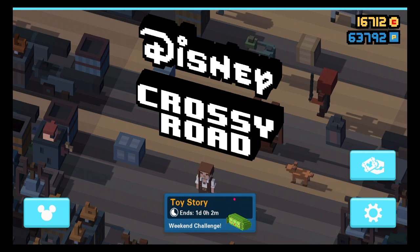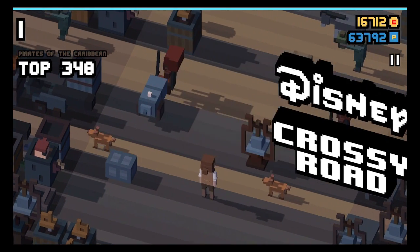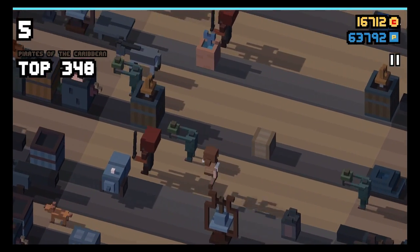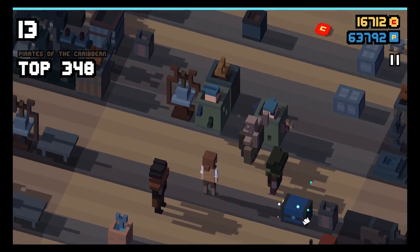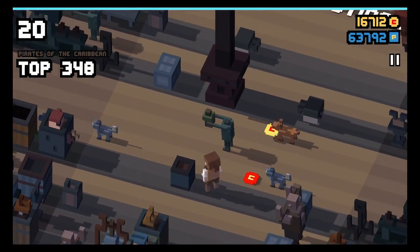Hey guys and welcome back to my new Disney Crossy Road video. Today I'm going to show you how you can unlock the last of the new secret characters that were added with the Pirates of the Caribbean Dead Men Tell No Tales update — and yes, of course, it's the Ghost Seagull.